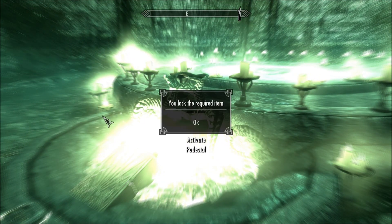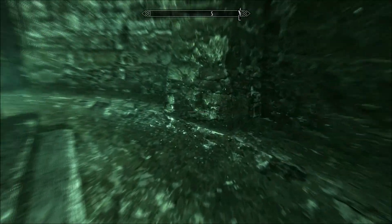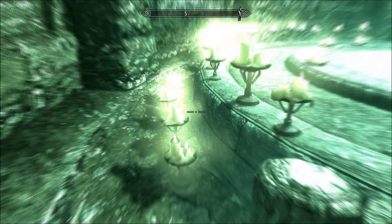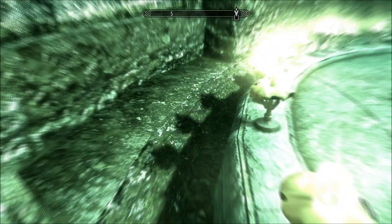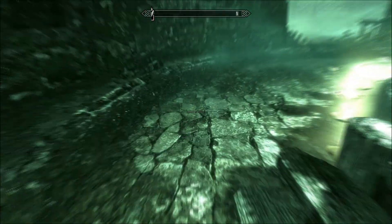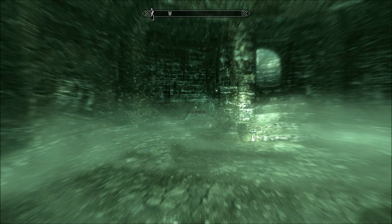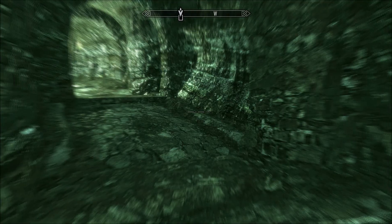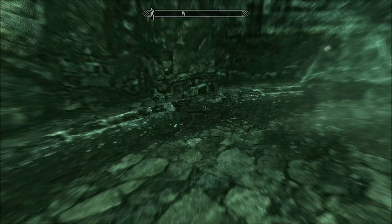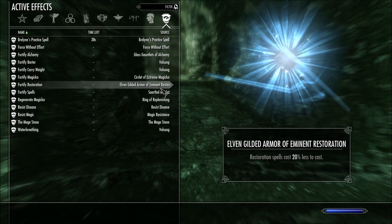Activate Pedestal — you lack the required item. What's the required item? Are there any more pull bars? Anything like that? Something flashed. Oh, it still looks green now, doesn't it?